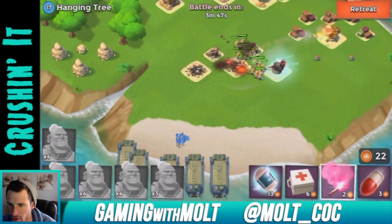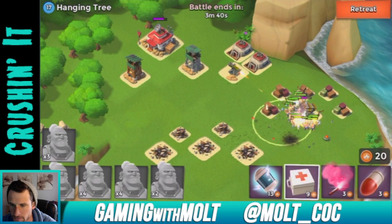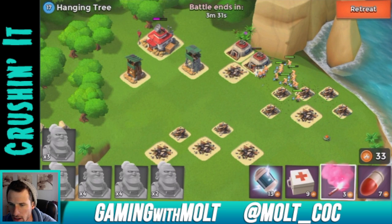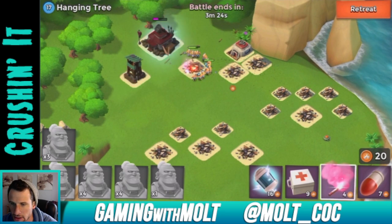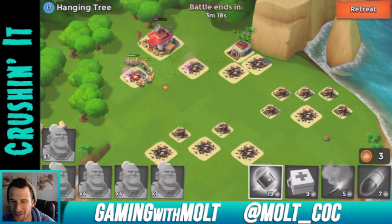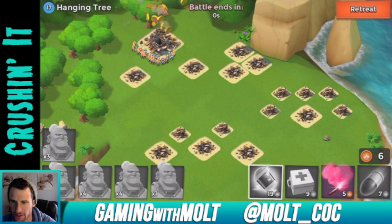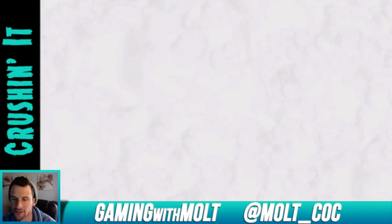We're going to bring them over here, heal them up, and then we can probably just take this thing out with a couple of artillery shells. Let's head over, shock all these things — both shocked. Shock this one as well, just because we have it, and then take out the headquarters. We might have lost one — actually, looks like three casualties on that one.